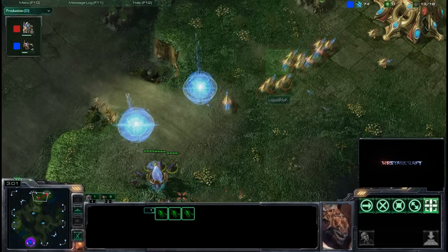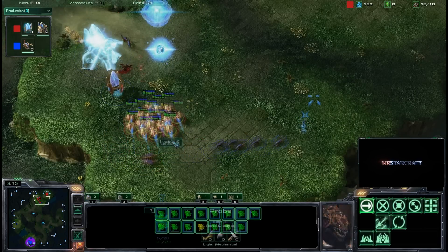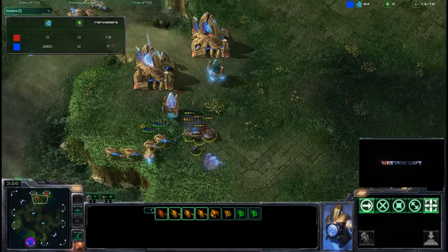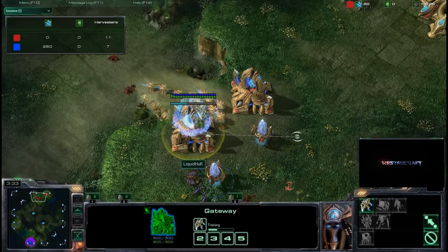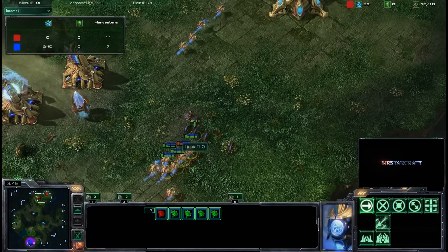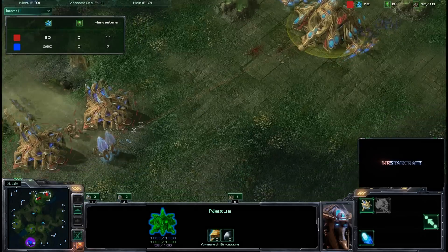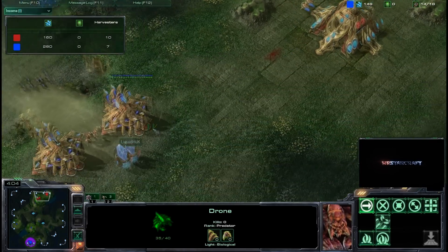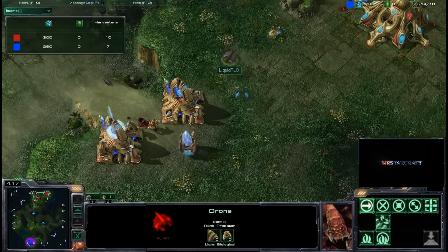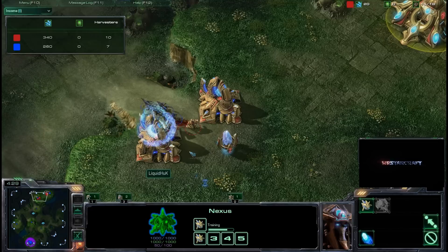The zerglings make their way through — Huck makes a huge blunder with his gateway placement. The pylon powering the gateways could go down, and all the probes are coming off the line. TLO has to kill as many probes as possible because Huck still has 15 over seven harvesters. TLO picks off several probes in the exchange. Huck wisely throws up a second pylon, but the harvester count is now 11 to 7. He is not mining any resources whatsoever. The probes fight back and kill off two zerglings, and this last drone is at one HP.